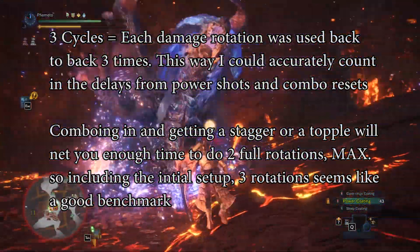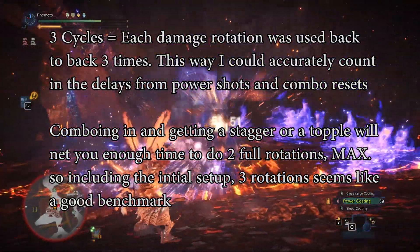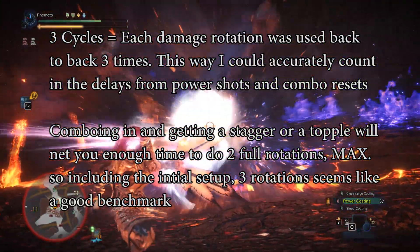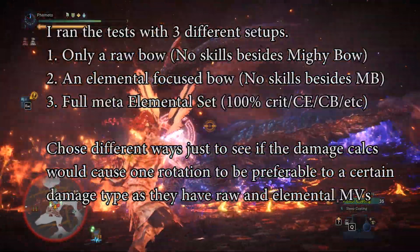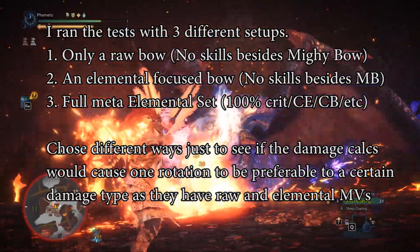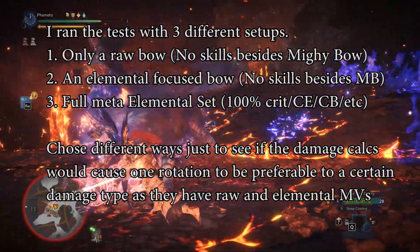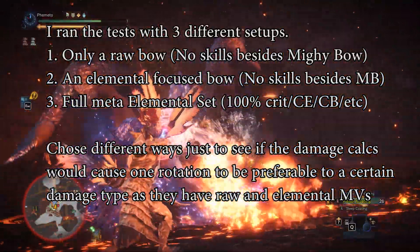Also, because of the delays in Power Shot ending a combo, I needed to start up another to get an accurate timeframe of how much time that actual Power Shot wastes. Then I did this with a pure raw bow and an elemental bow, and then a full meta set with 100% crit, crit boost 3, all that good stuff. It's all in the training pool, which does favor raw, but that doesn't really matter.